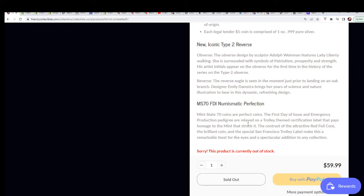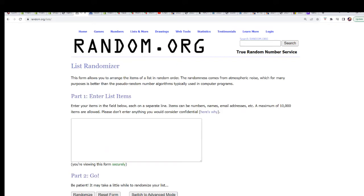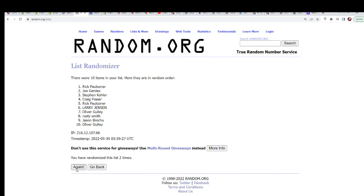We have a perfect coin for the grand prize. Good luck. Let's see what we have here for a winner of the grand prize coin. Seven times. Lucky number seven. Rusty has hit! Congratulations, Rusty S — you are the winner of the grand prize MS-70, perfect grade of a coin. You hit big, you got the big grand prize hit.